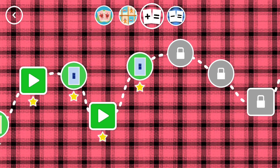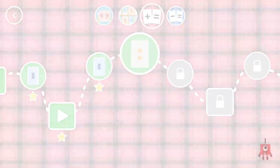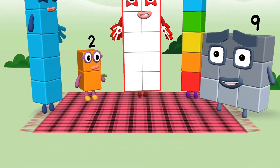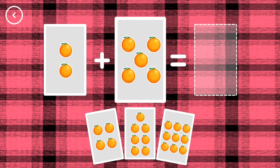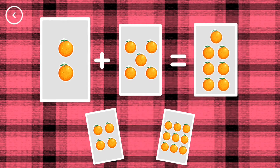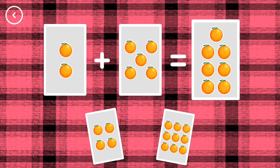You've earned a star. A new level has unlocked. Yay! Oh-ho-ho! If you start with this many and add this many, how many do you have all together? Seven! Two plus five equals seven.